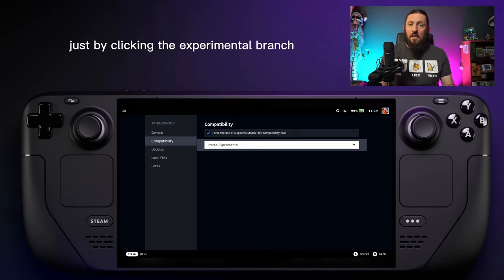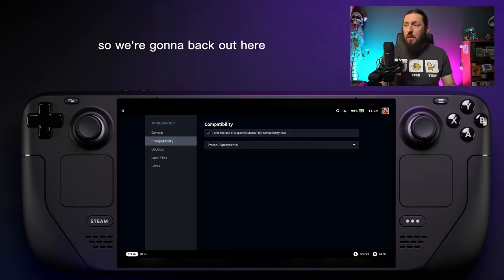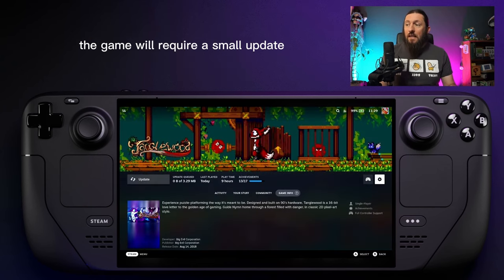We're going to back out here — there's no save option or anything. You can just press B and back all the way out. The game will require a small update.